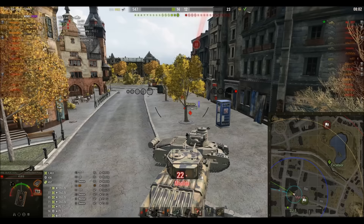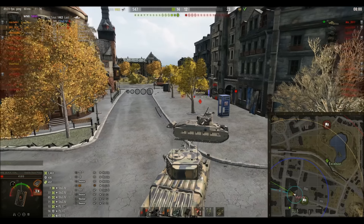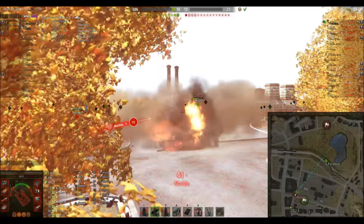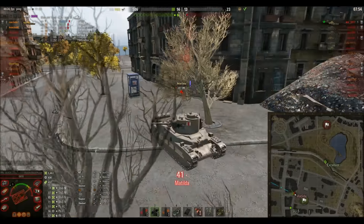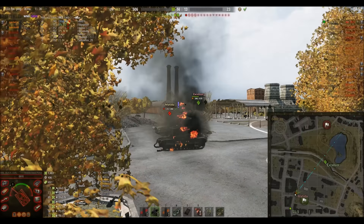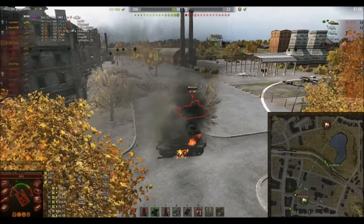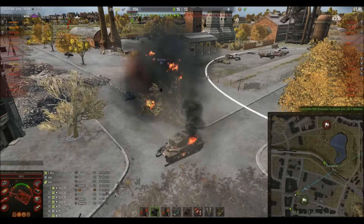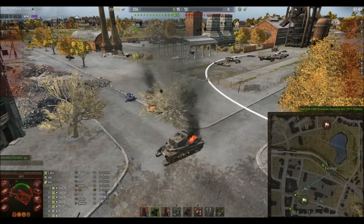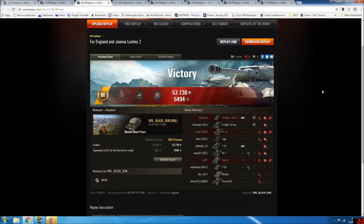Why isn't the StuG coming to help? The StuG could have him bang to rights here — Black Sun's going to die unless something happens quickly. Here comes the StuG — can he take him out? No, he's taken out before the StuG gets him. However the Excelsior comes back and takes him out from the middle. Yes! GG, really good game, well played.